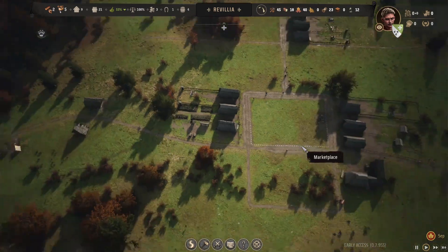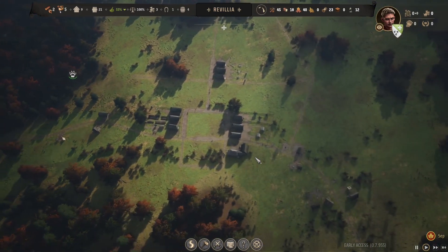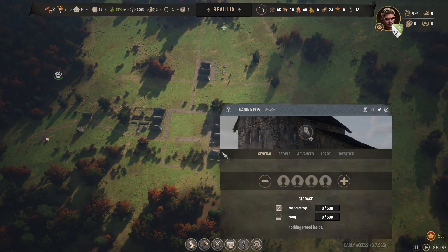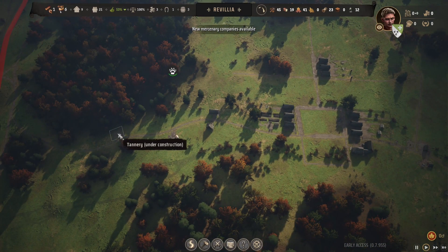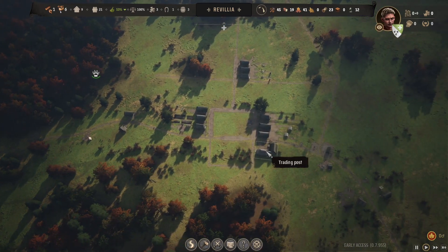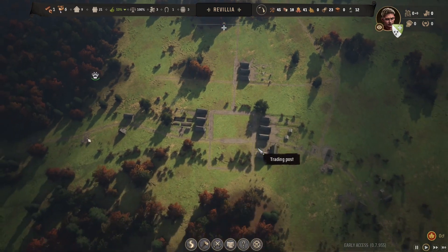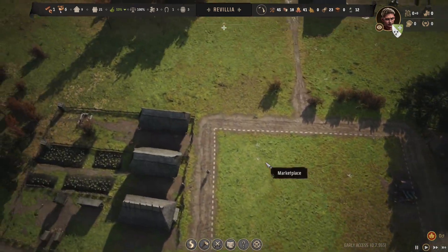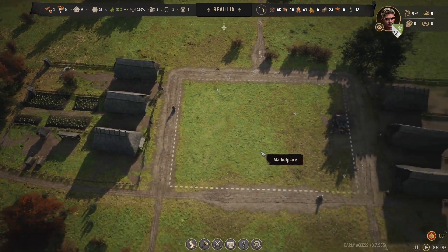We're selling planks at our trading post. We have 15 — not bad. But there's nobody working at the trading post. Let's throw someone there real quick. Once the tannery is finished, we'll assign a family there and take someone off the trading post. We need to get some trading done to make money so we can buy vegetables and other things.